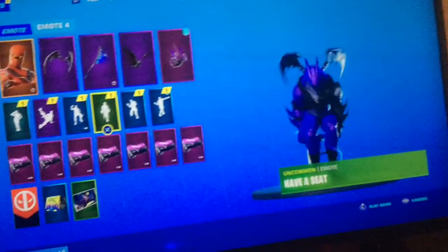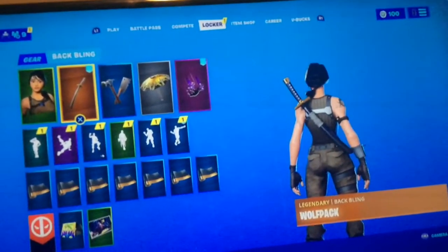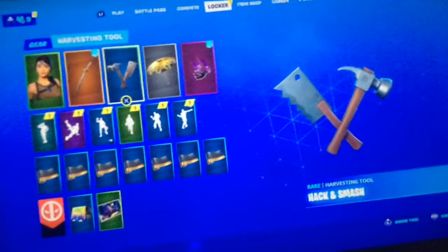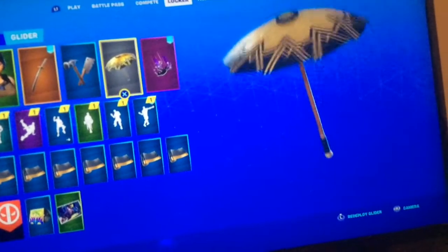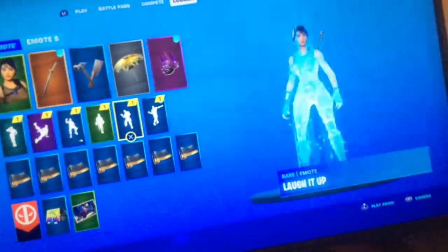For the ninth combo it's the Assault Trooper — this is for the sweats, to be honest — the Wolf Pack back bling, the Hack and Smash pickaxe, the Classified glider or you could use the Founder's Umbrella, and the Carbon and Gold wrap.